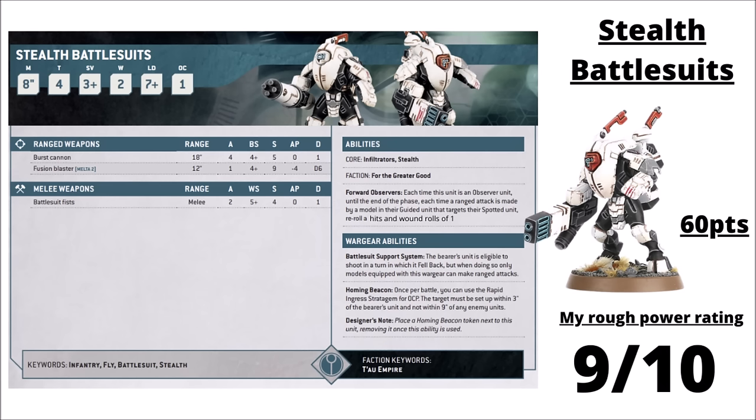Talking of the Stealth Suits — you get three for 60 points, and I feel like unless their points go way up they're going to be a unit really coming to the fore in the new codex. Two get Burst Cannons and one gets a Fusion Blaster. They can take a Marker Drone and deliver interesting Rapid Ingress for Crisis Suits, plus they get to Infiltrate up the board — nice to have board control with cheap units screening out the enemy and taking up positions in the midfield. The big thing from the codex is that their Forward Observers rule got even better: each time they act as a guiding unit you get to re-roll hit rolls and wound rolls of 1 for their guided unit's targets. If you had no access to re-rolls at all, that's usually around a 36% damage boost — really quite serious on top of the boost of guiding and ignores cover. I've rated them 9 out of 10.